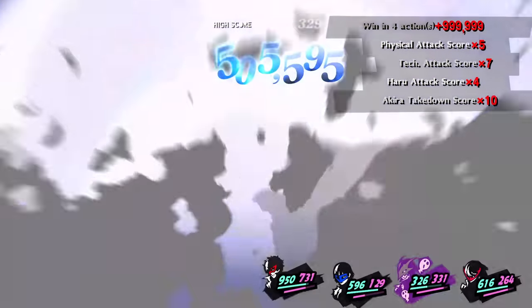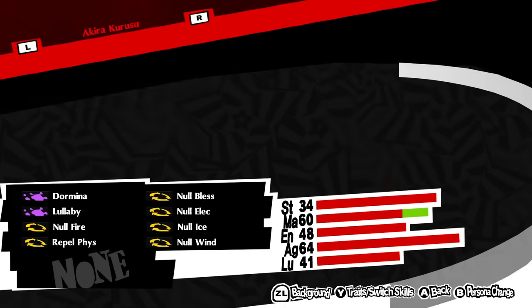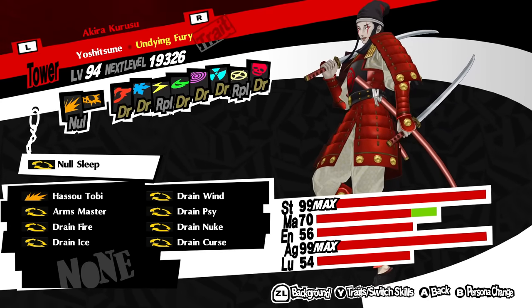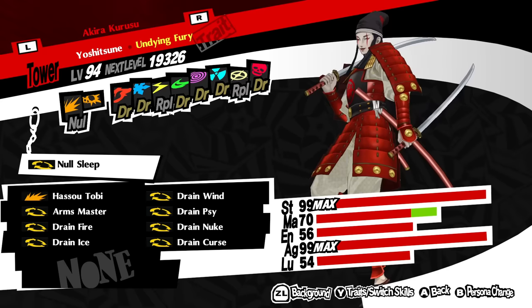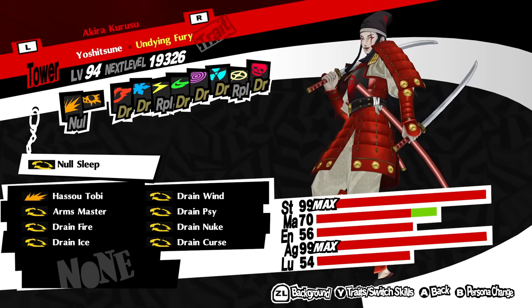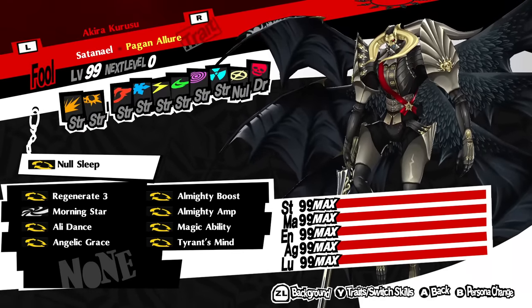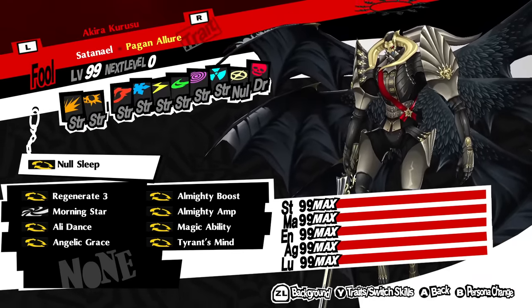Because nullifying almighty is impossible. All my other personas are somewhat vulnerable to damage, including Yoshitsune, who is vulnerable to gun damage but nothing else. He also has a good setup to make Hassou Tobi do tons of damage. I have Satanael as the main damage dealer, and he has 5 stacks of attack, so expect to see tons of damage from him.